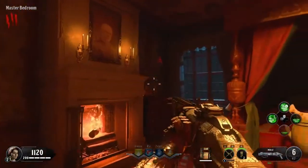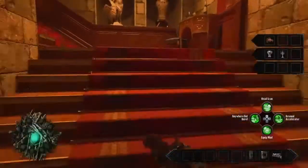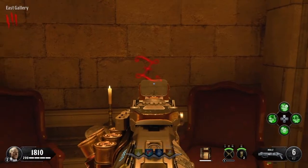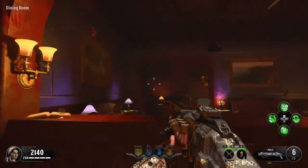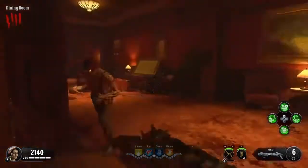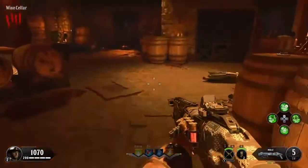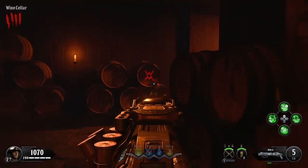Moving on to the reds: the first location is up in the master bedroom on the wall. Second is up the steps in the east galley, right here on the wall. The third could be in the dining room behind the bar, up above this painting on the wall. And the fourth location is down in the wine cellar — go down and to the right of the wall, look through this window, and it could be back here on one of these barrels.